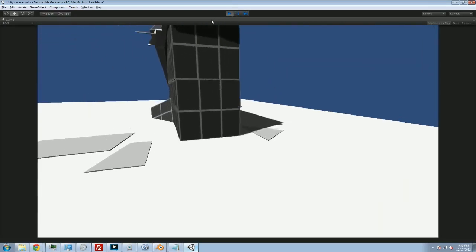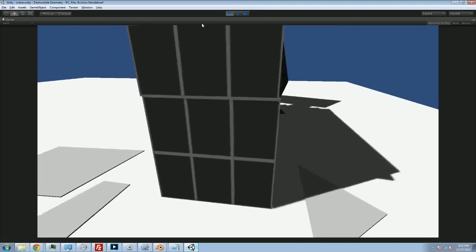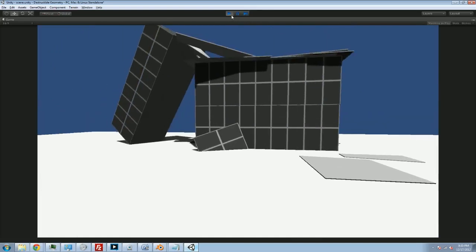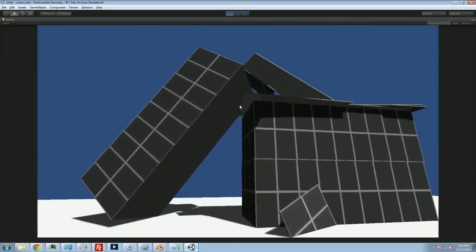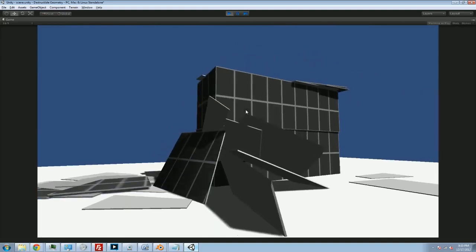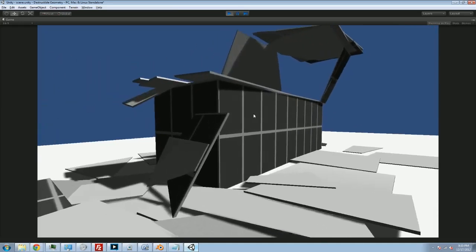We could also increase the number of steps the physics simulator does every second for much more fidelity. So that's pretty good. Not only do we have that one box already in place, but now I can destroy this one and have it shatter exactly the way we want. And doesn't that look good? Boom. And then that shatters as well. Here it comes tumbling down. Boom.